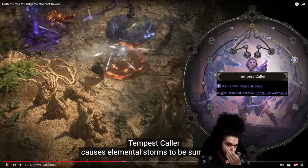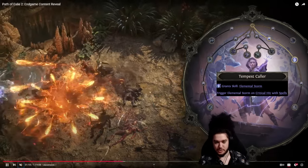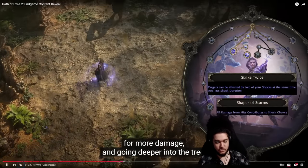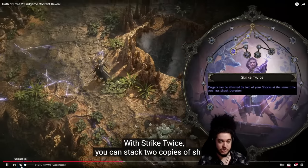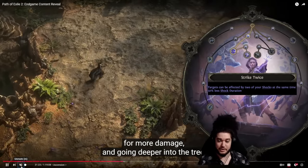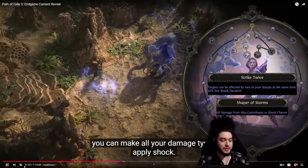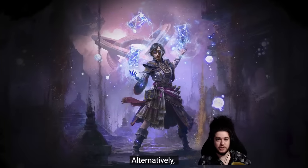The Tempest Caller causes elemental storms to be summoned each time you do a critical hit. Ascendancies feel like they're going to have more impact in POE2 — you can see they're literally creating circles on the floor whenever they crit. They also get two copies of Shock, which is pretty big — that's an all-out damage ascendancy. There's so much more hidden within the ascendancies that hasn't been shown yet. This one feels closer to the Elementalist.